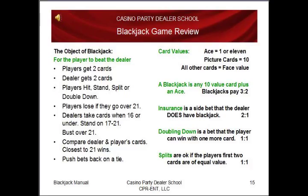Card values: an ace equals a 1 or an 11. Picture cards — king, queen, jack, or 10 — they're all worth 10. All other cards are equal to their face value. A blackjack is any 10-value card plus an ace on your first two cards. Blackjacks pay 3 to 2; at casino parties, sometimes 2 to 1. Insurance is a side bet that the dealer does have blackjack — it pays 2 to 1; however, if the dealer has blackjack, you lose your base bet. Doubling down is a bet that the player can win with one more card; if the player wins, they're paid equal money at the end of the game. Splits are okay if the player's two cards are of equal value — you're running two separate hands and each hand will get paid equal money if they win.